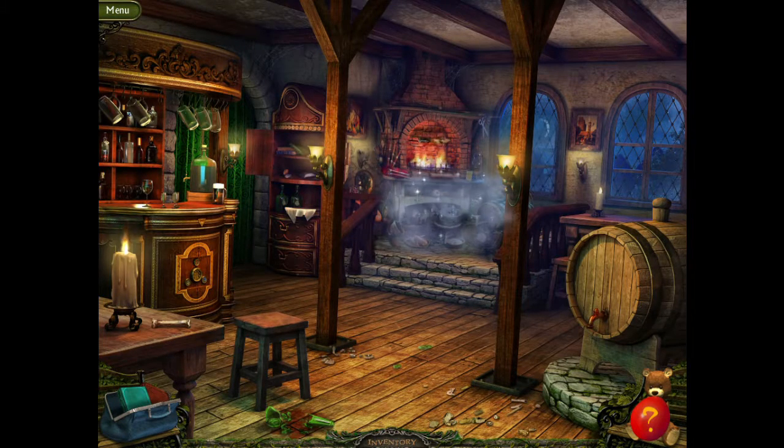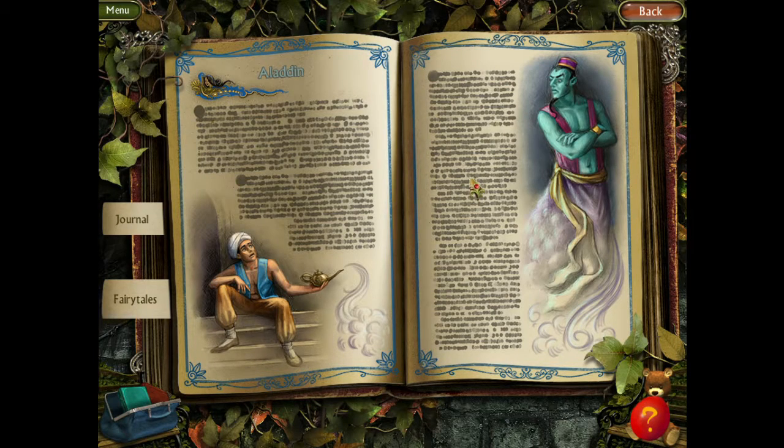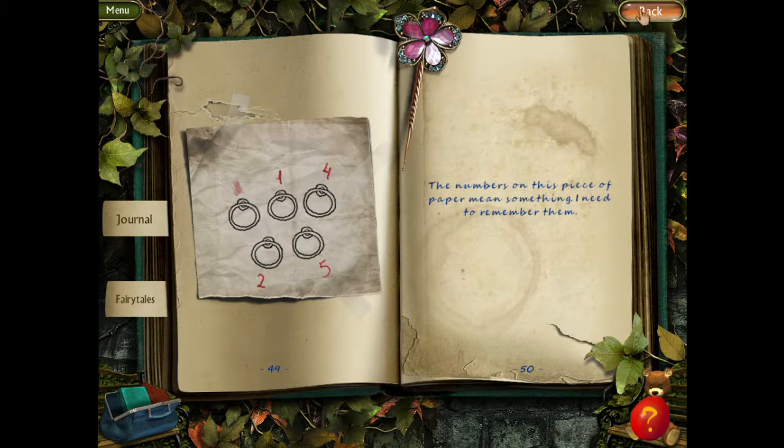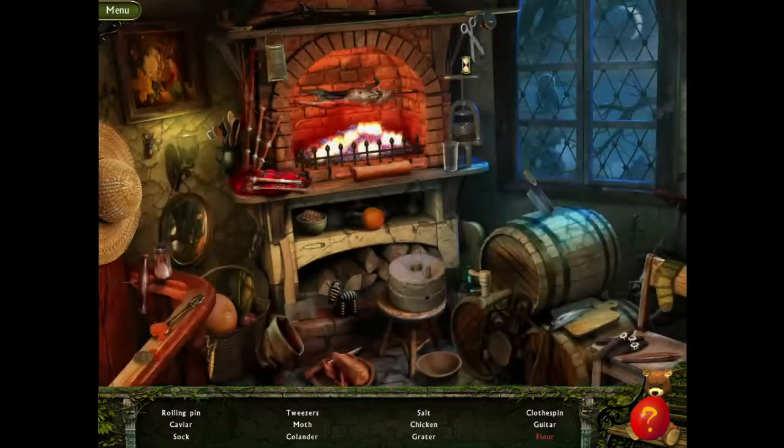Hello everyone, it's RubonicZombie, welcome back to Weird Park Scary Tales. So we have this hidden object scene here that we need to do, and we are currently in the land of the Tenderbox, being around the land of Aladdin, but we haven't gotten into Aladdin. We're still on the outside, but let's get to this hidden object scene and get something neat.